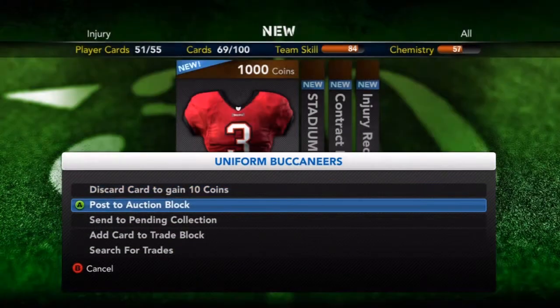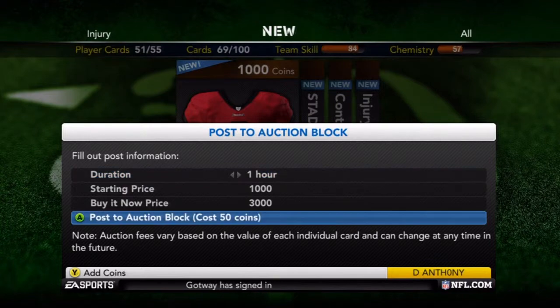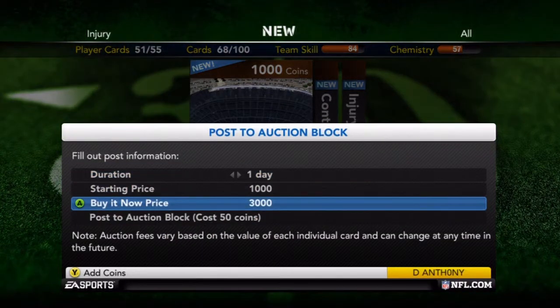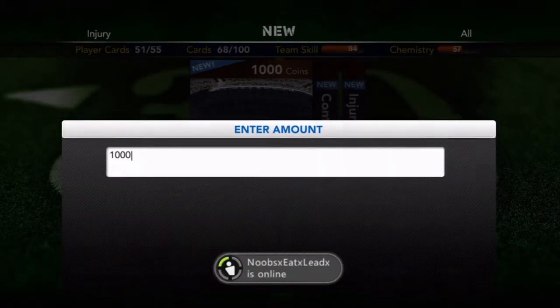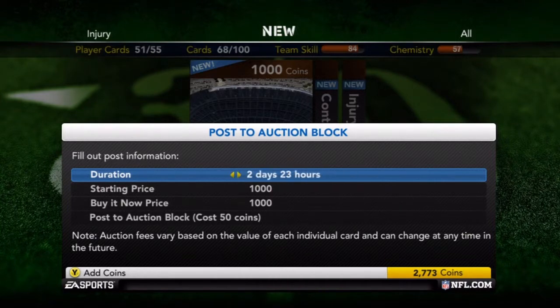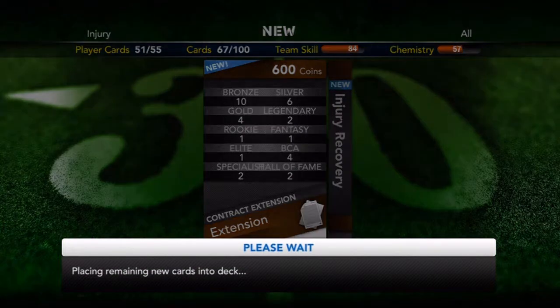The only time you want to buy silver packs — if you want to do this strategy with silver — is if you have over 10,000 coins. If you have over 10,000 coins, you can go ahead and start doing this strategy with the silver pack.